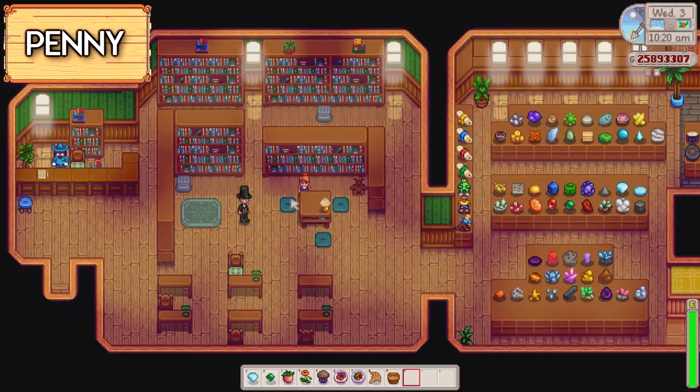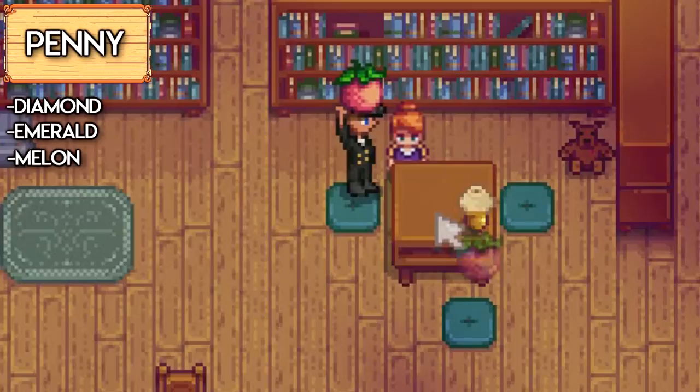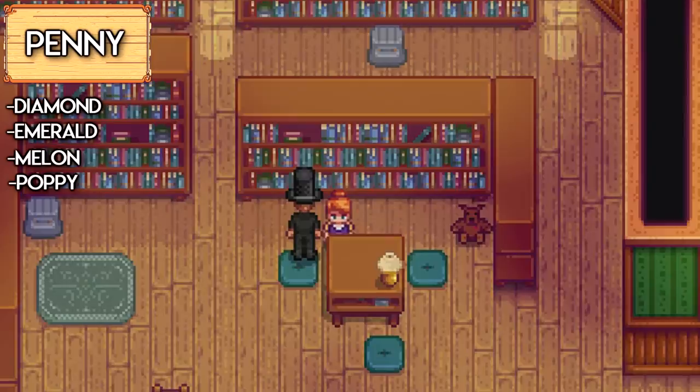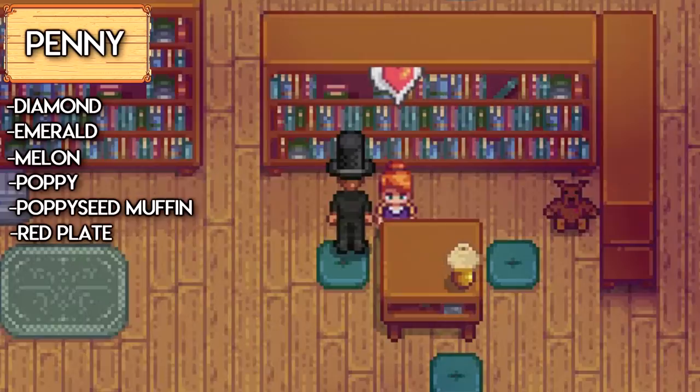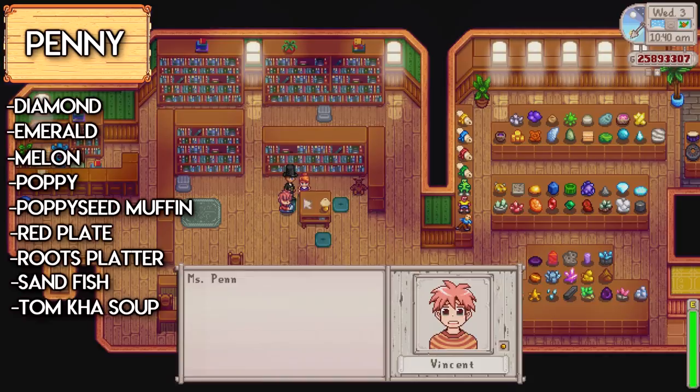And last but not least, the cute innocent Penny. Her favourite loved items are diamonds, emeralds, melons, poppies, poppy seed muffins, red plate which is a meal, roots platter which is a meal, and also sandfish and Tom Kha Soup.